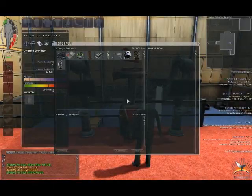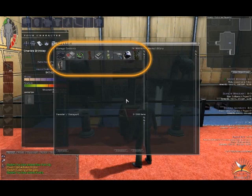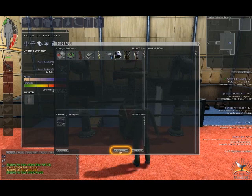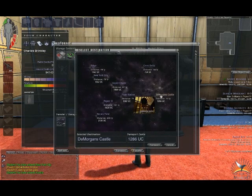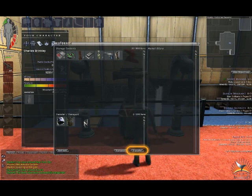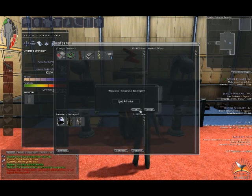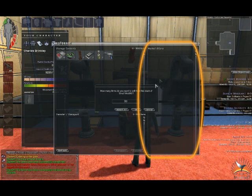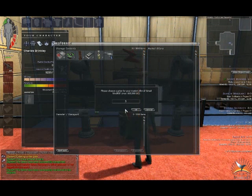Storage terminals allow you to access your storage account. These storage accounts are local to each colony and you will have to use the transport function in the storage terminal to move items between your storages on different colonies. You can also transfer items to other people through this terminal. Finally, the storage terminal is where you can place any number of items on the market for sale for any price you wish.